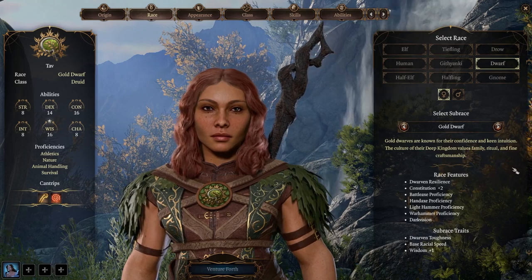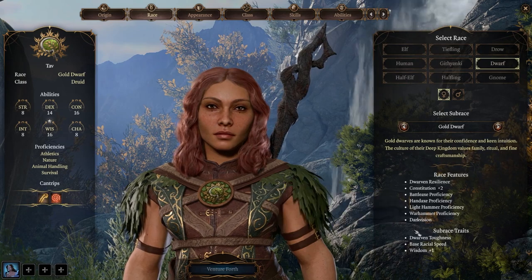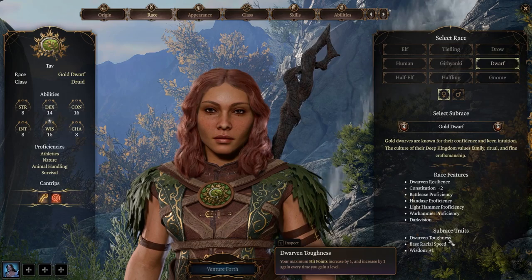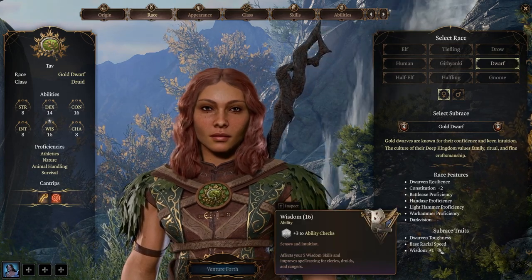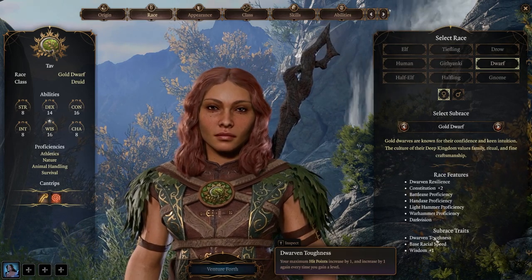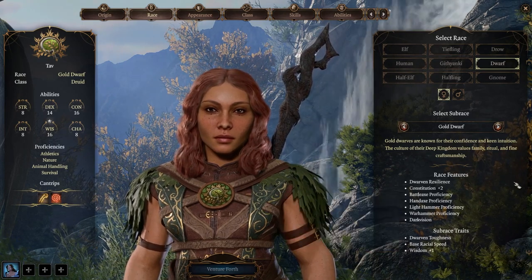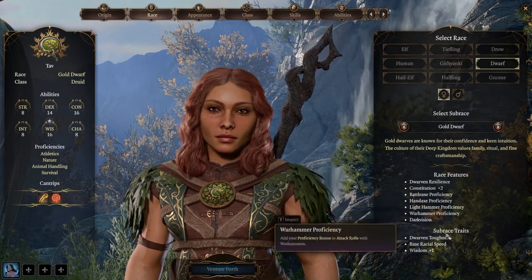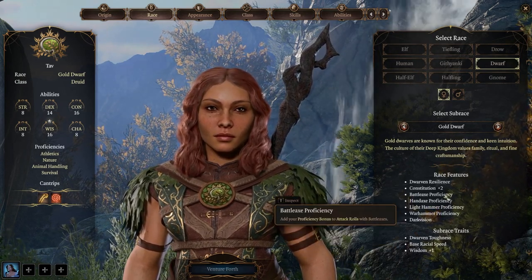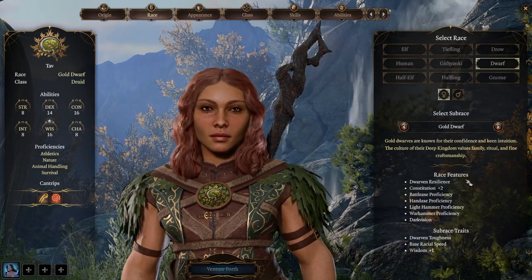From those races I think the Gold Dwarf is the better choice — though I said Shield Dwarf earlier, that was a mistake. The Gold Dwarf gives plus two Constitution, Darkvision, Dwarven Toughness for more hit points. Constitution is very important for a caster to maintain concentration on spells, and that's the main reason to pick it.